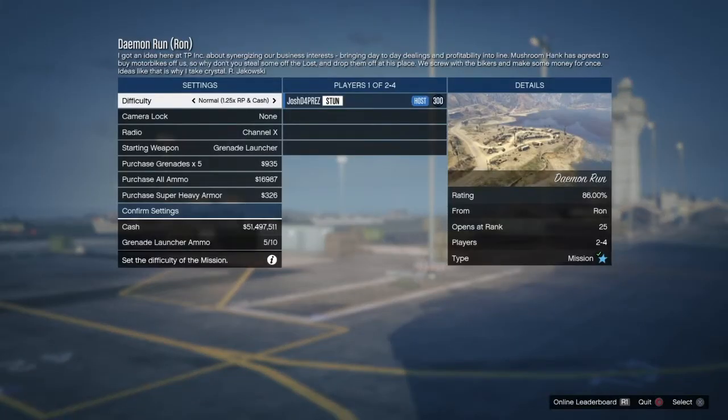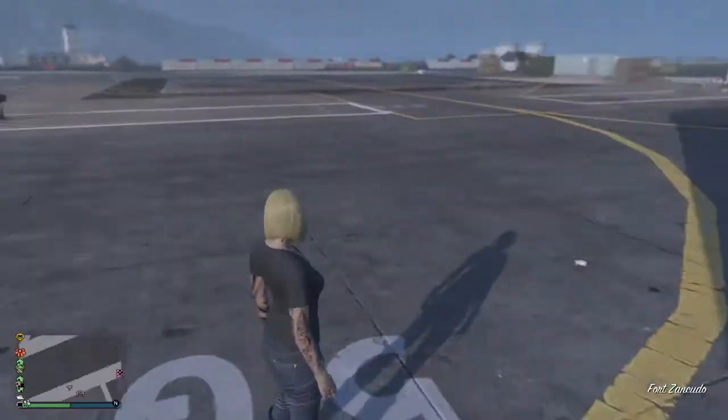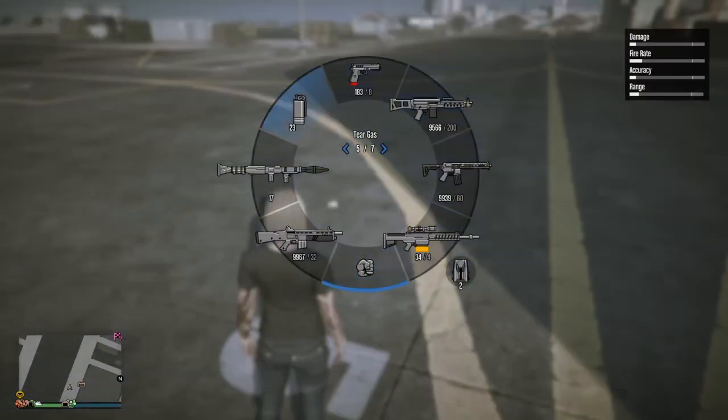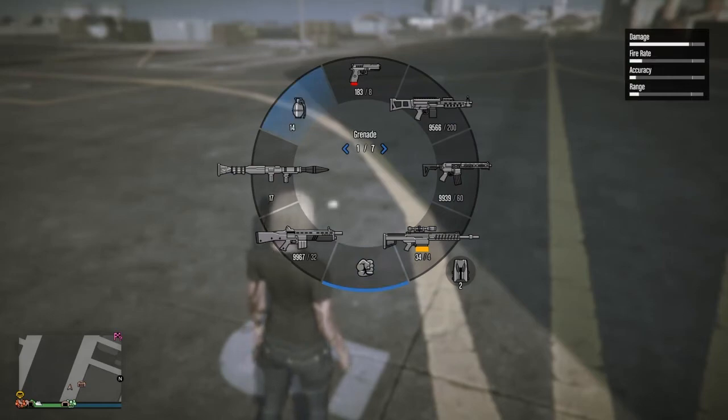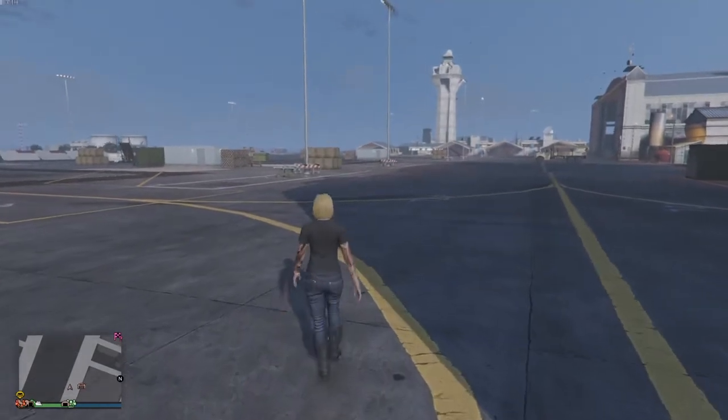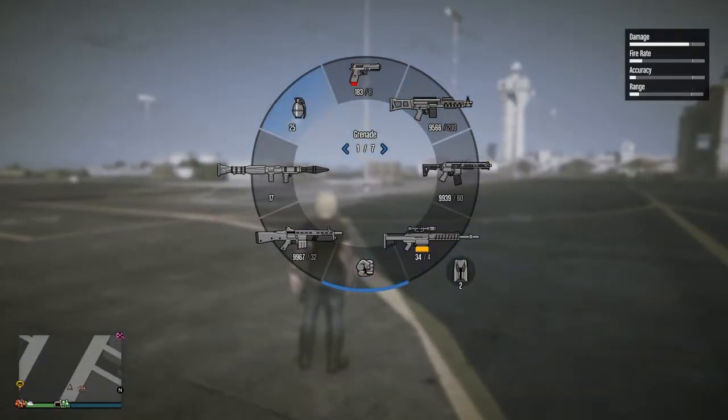Unfortunately, this does not work with any other weapon type other than throwable weapons, but it's a nice way to refill the ammo for free. When you spawn in, if you look around, you'll see whatever item you dropped is still laying right there next to you. If you open up the weapon wheel, you'll see you have the exact amount of ammo as you had before dropping the weapon and joining the job. Now when you pick it up, you've successfully duped your ammo.